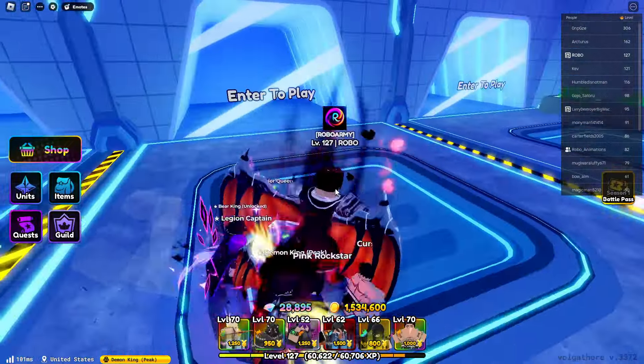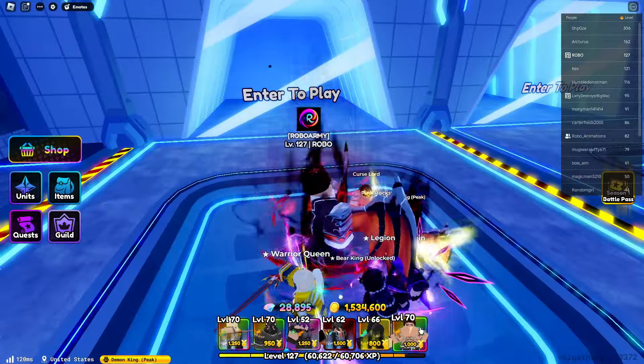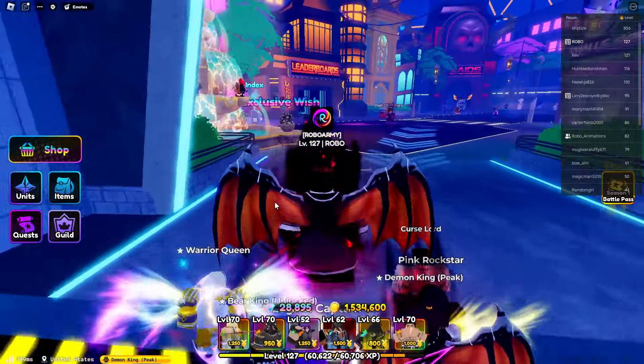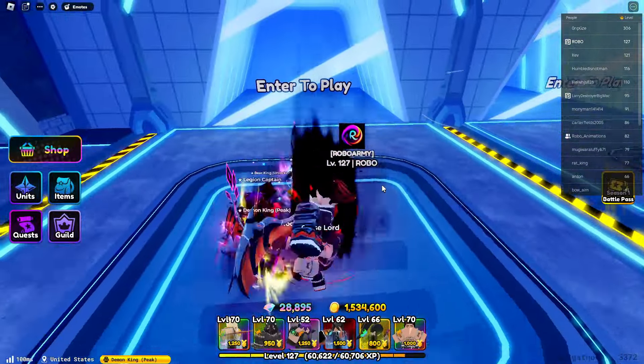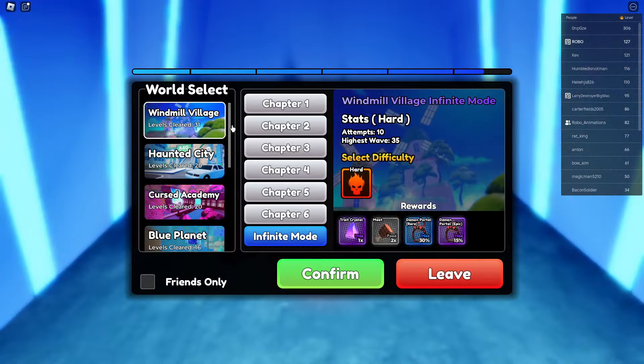To determine who is the better unit, we run an infinite mode. We place all our characters down in the exact same spot — first we will only place down Curse Lord, then in the second run we will only place down the Bear King Unlocked. We're going to base the winner on who gets further or who does more damage by the time we are defeated, and for that we're going into Windmill Village infinite mode.